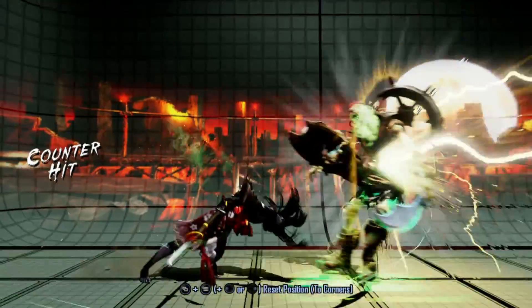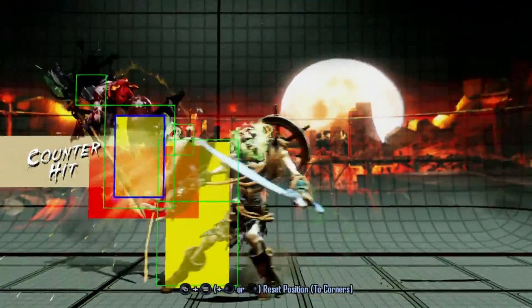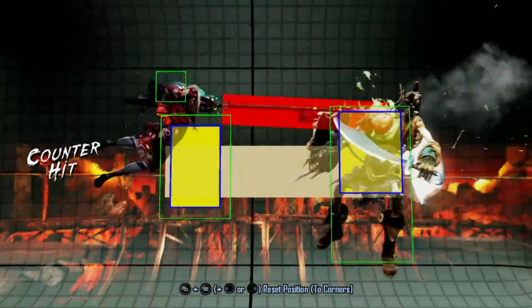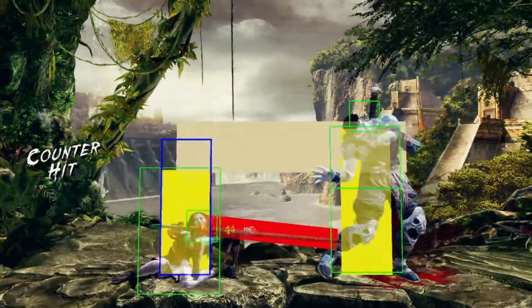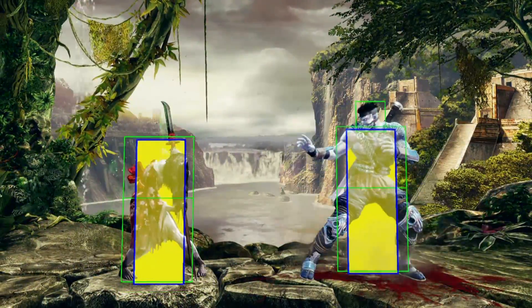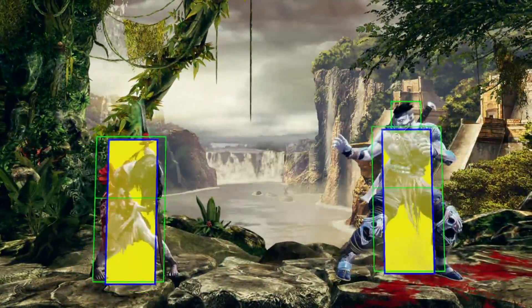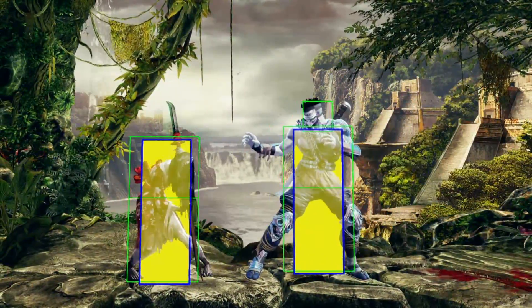Hisako likes to swing her big stick, so believe it or not she has some of the greatest pokes in the game. Jumping Heavy Kick crosses up deep; Jumping Heavy Punch is a long-range air-to-air; and Jumping Medium Punch is a quicker version. Crouching Medium Kick is a long yet fast low attack that goes into rapidly. Crouching Heavy Kick is a pretty quick sweep which causes a hard knockdown. Standing Heavy Punch has superior range and speed as a mid attack. On counter hit, the opponent gets pulled in for a mixup.